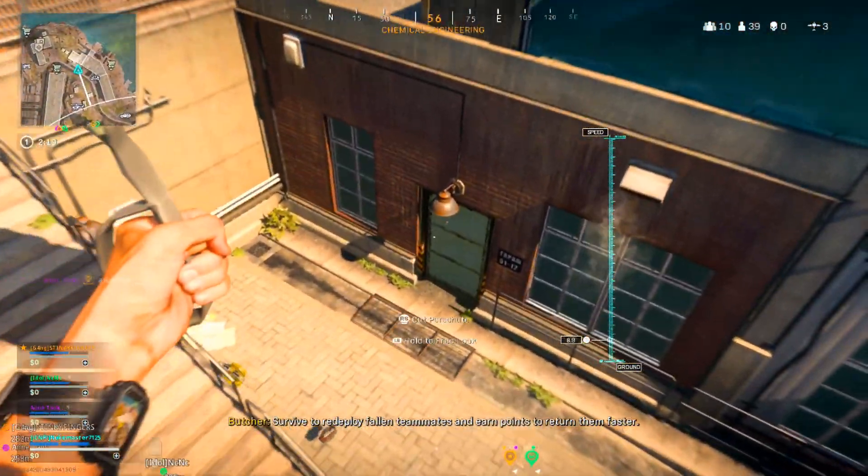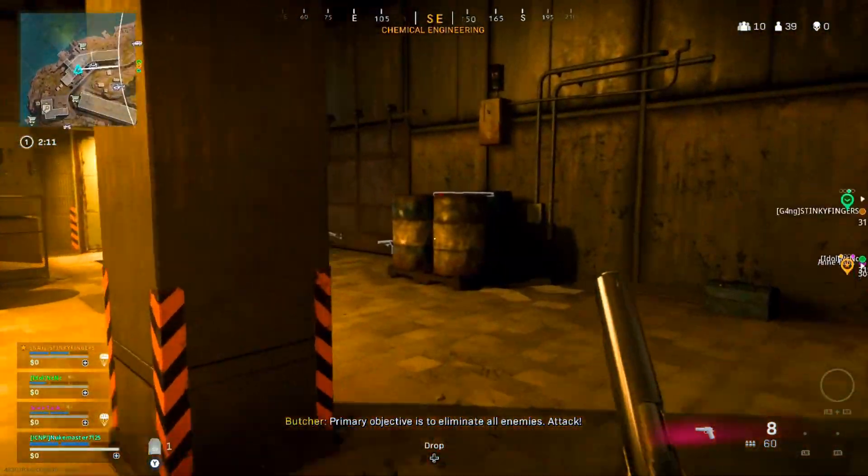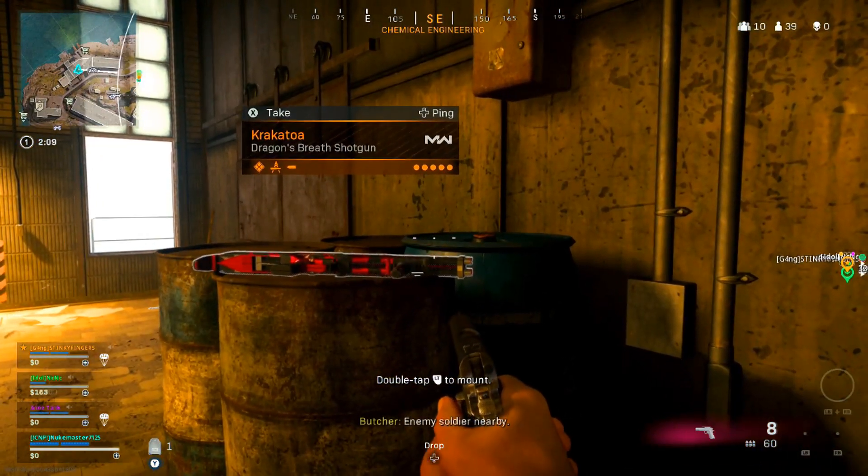Let's get into part 2 of Hidden Weapons in Rebirth Island. The R90 Shotgun Blueprint Cracker Tower can be found at Chemical Engineering, in the room adjacent from the tunnel to Decon, on some barrels.